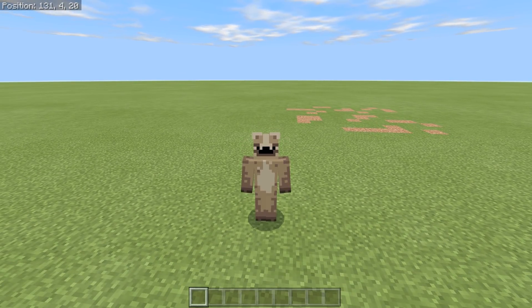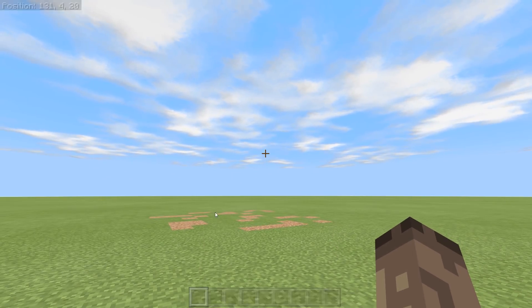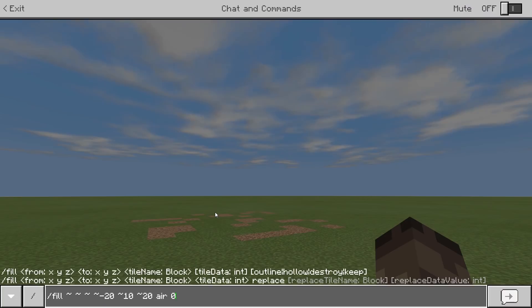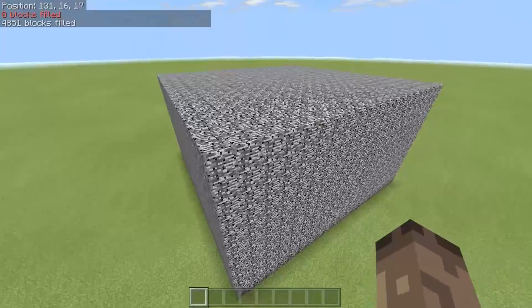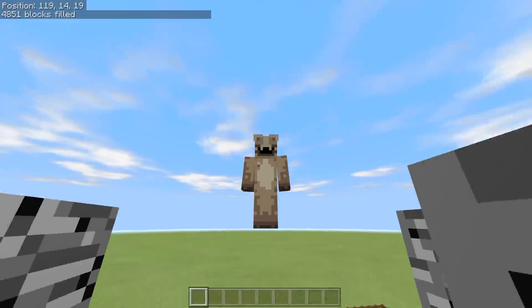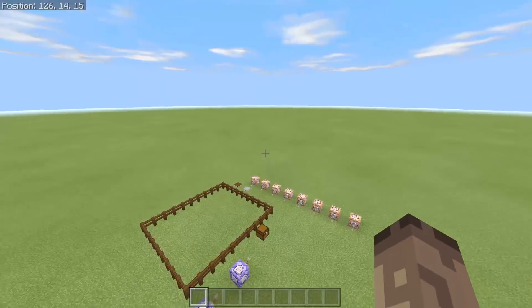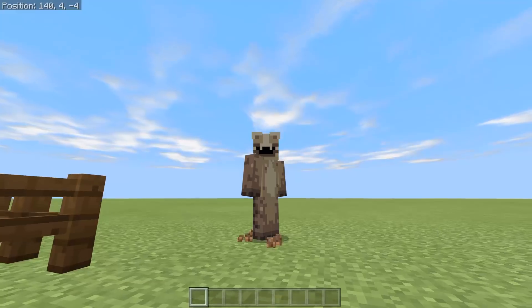This one we're doing the fill command. Now we all know what the fill command is — it does what it says on the tin, it fills things up. Obviously we know the fill command: it fills in blocks. That's pretty cool, and they're really good for map makers if you want to build stuff really quickly. But there are some other uses which you can use this for.